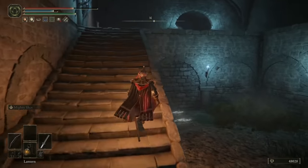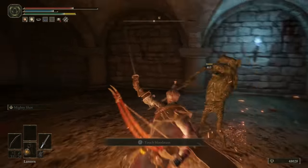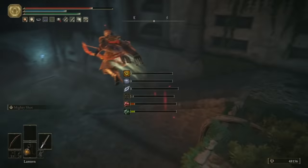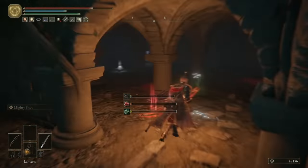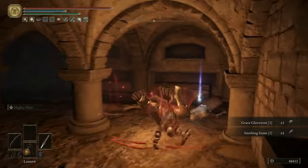These catacombs are absolutely full of illusionary walls. From the entrance, drop down and hit the wall directly in front of you. Take out this imp and you can grab the Ghost Glovewort and a Rune Arc. Once you've done that, head back out, go left around the corner, and drop down again. Turn around and take out this wall here — be really careful, because there are two imps that will ambush you. Once they're dead, you can grab the Grave Glovewort 3 and, more importantly, the Watchdog Staff.